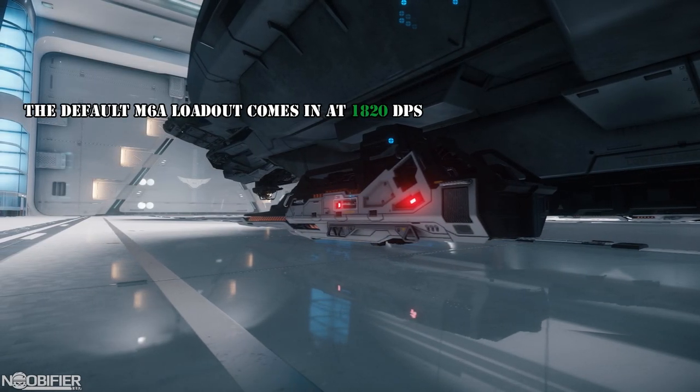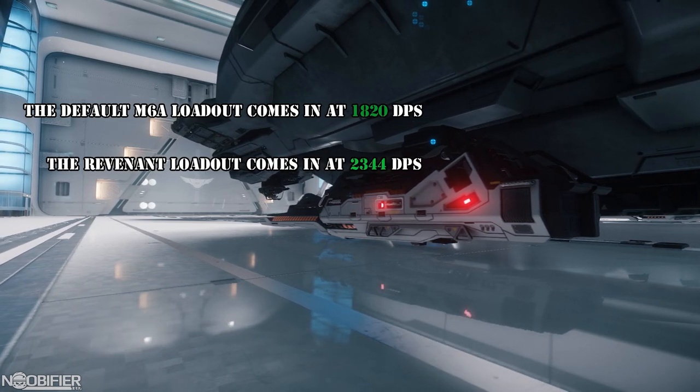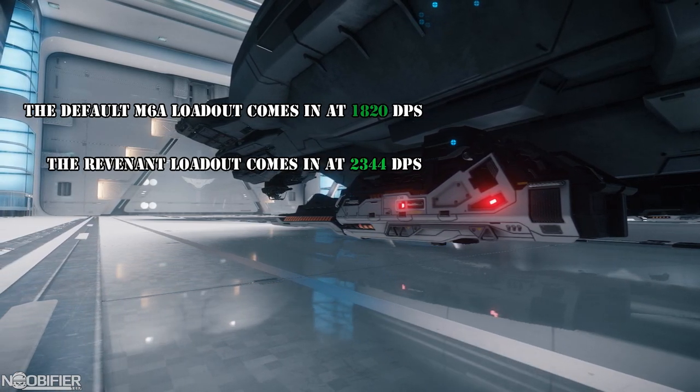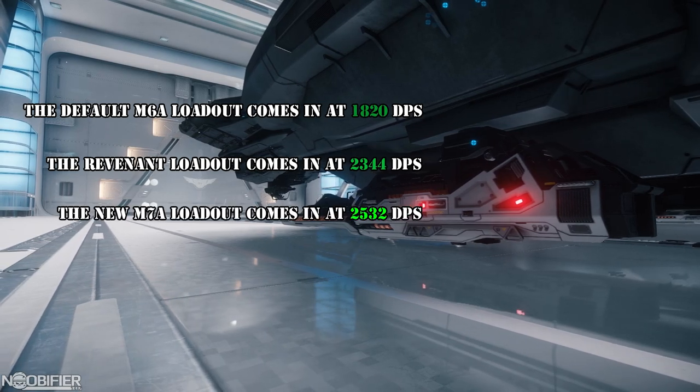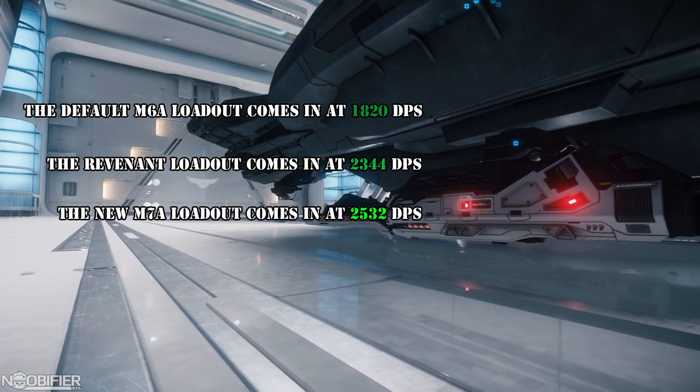Here are some basic stats to put all that into context. The default loadout comes in at 1820 DPS, the Revenant loadout comes in at 2344 DPS, and this new upgraded loadout comes in at 2532 DPS. This new configuration does 40% more damage than the base Connie.